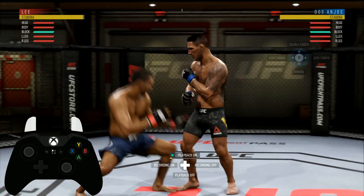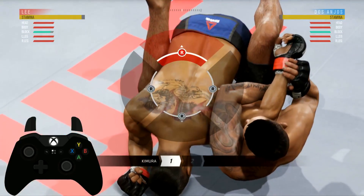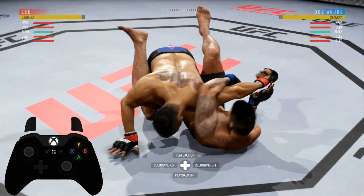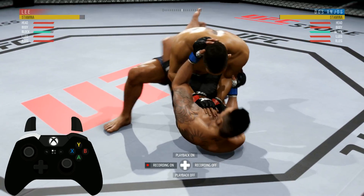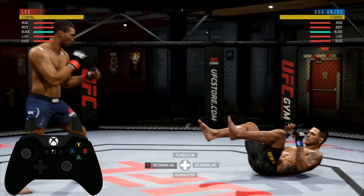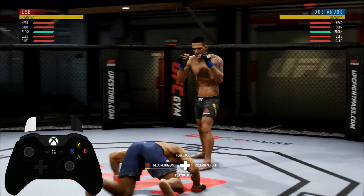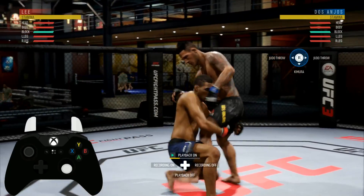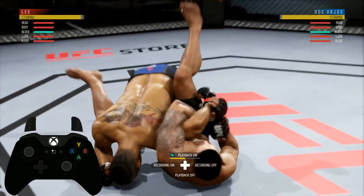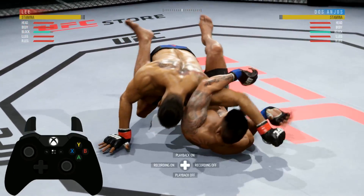Let me show you — hold both triggers down, hold the stick down into it — kimura. Now I'll stand it back up and have him throw a single leg. There's the single leg — kimura again. Remember, it can sometimes switch from a kimura to a guillotine.